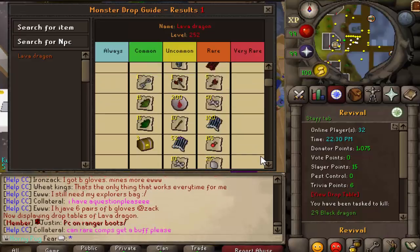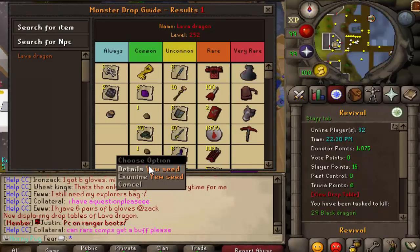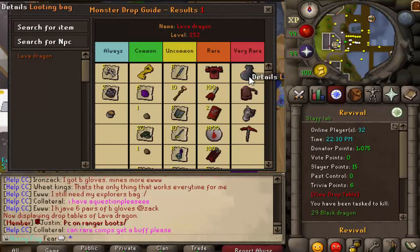So you can see we got a lot of better stuff in here. These dragon bones, and these seeds right here are actually not useless - they now give organic components. And as you can see there's a dragon pickaxe, rune pouch, and looting bag. So this should be pretty interesting.